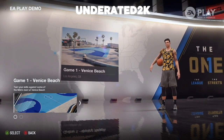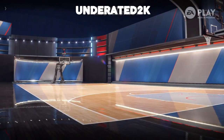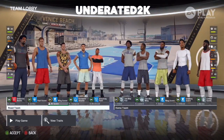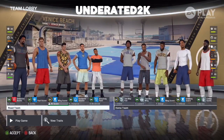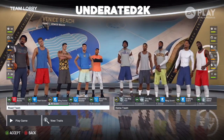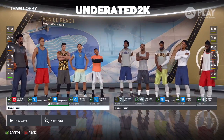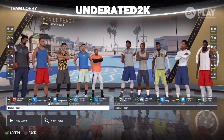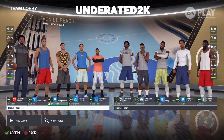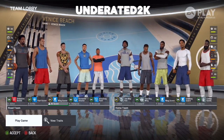It says 'EA Play Demo' on the top left, and this is what the demo is gonna look like. You're gonna end up playing 'The One' — that's what the game mode is called. In the demo, The One is gonna be five on five, so you pick your character and your play style, then you play five on five at Venice Beach or other parks — it might even be Rucker Park. There are different parks, not just one.